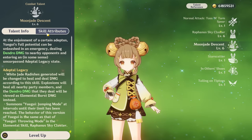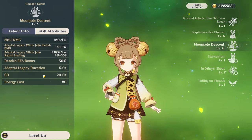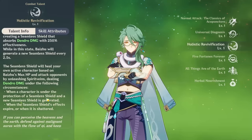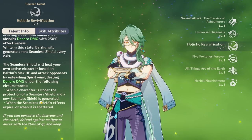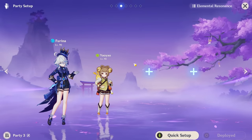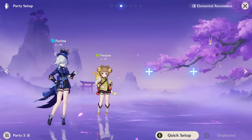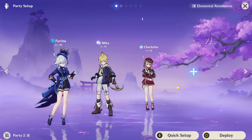Baizhou in particular has more quality of life since he can team-wide heal easily with his elemental skill, whereas Yaoyao needs to switch in and be in her burst mode to really heal your team up to full. Baizhou also has mini seamless shields with his burst which can help with interruption resistance. Yaoyao being a free four-star is her own advantage — if you can find a team that works around mostly her skill healing, that would be very nice.